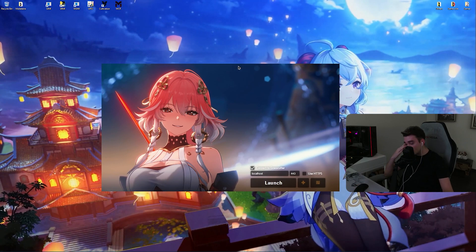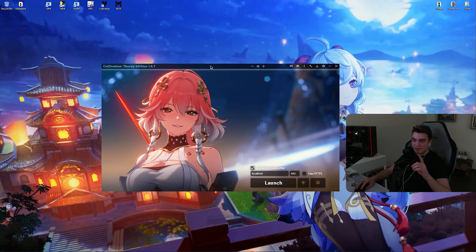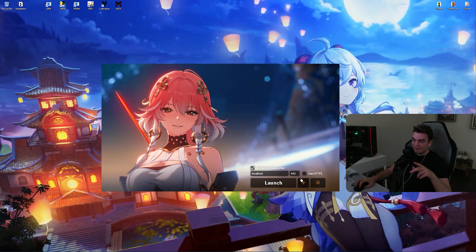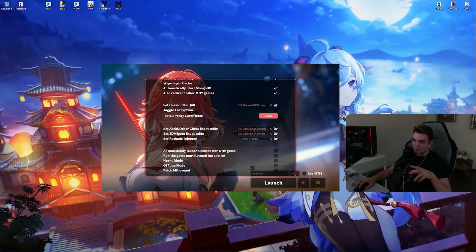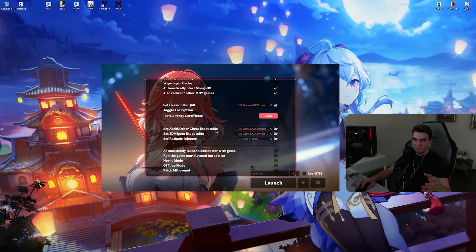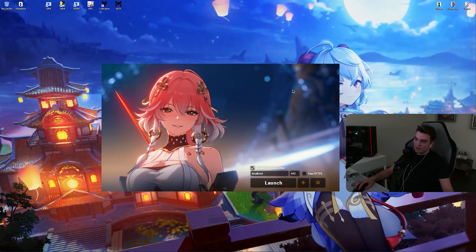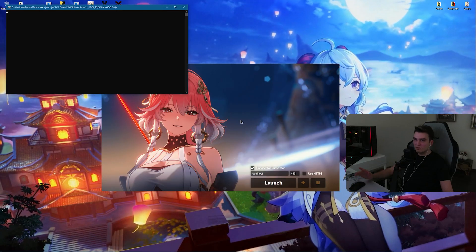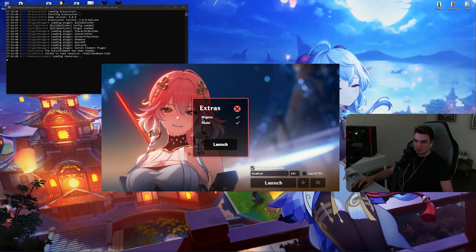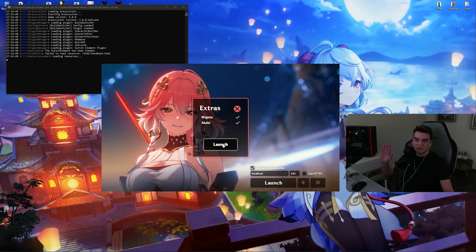On a private server it's a bit different. If you don't have a theme, go to Grasscutters or to my server and download a custom theme. Go to Settings, select it from 'Set Theme,' and make sure the theme makes the question mark visible — it's in the middle. Click on it three times and a plus button will appear with a couple more options, including 'Set a copy' or 'Other cheat exit executable.' This isn't a cheat engine, but you can use FPS Unlocker with it. Launch the server, and when it says 'done,' click the plus button, select the tools you want — in this case 3D Migoto and FPS Unlocker — then click 'Launch.'